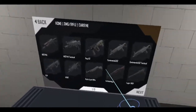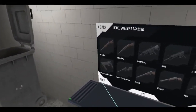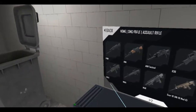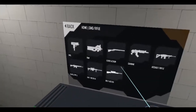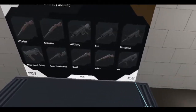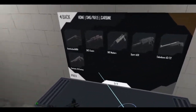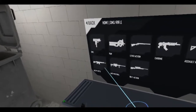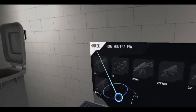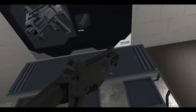Let's get the carbine version. Little spoilers. The EVO 3 — that's what it's called — chambered in 9x19mm. It's an SMG.